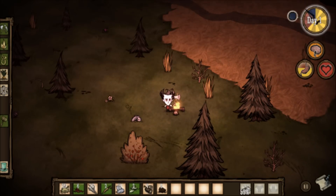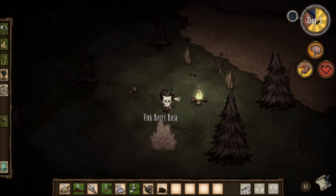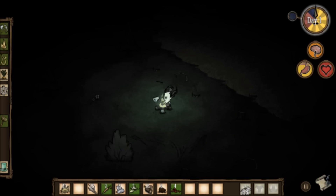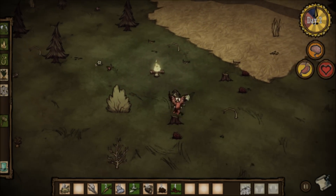If you create the campfire just before nightfall, it should last the whole night without having to be fuelled. And night only lasts for another minute or so, so you won't have to wait for long. After the first night, you're on to day two. Congratulations, you have survived your first night. Here is a sticker commending you on your efforts. Oh, and remember — don't starve.